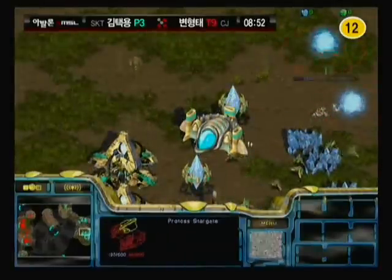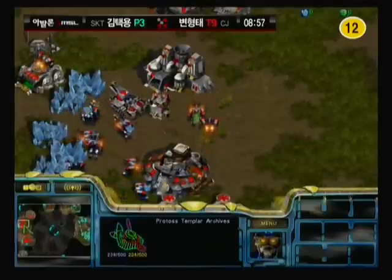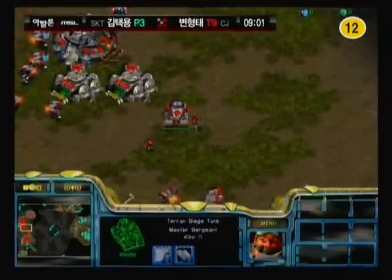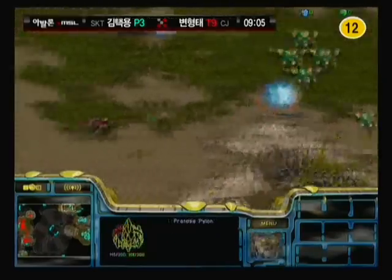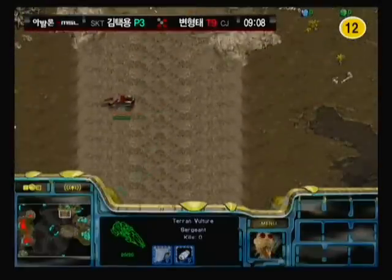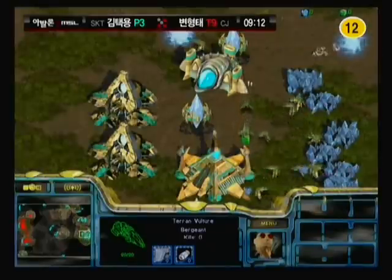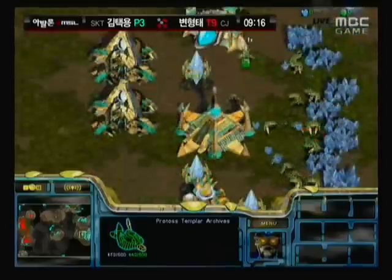It looks like he is moving into position to take that 12 o'clock, and it looks like Bisou is, in fact, going to go for that quick Arbiter build. I feel like Arbiter is actually more effective on this map than on Carthage. You have that nice little ridge where you can go in, recall right across there — it's usually where the supply depots are, sometimes right alongside where those factory units are popping out. It's very difficult for Terran opponents to flood all the way back there, so a good recall really could end this game.